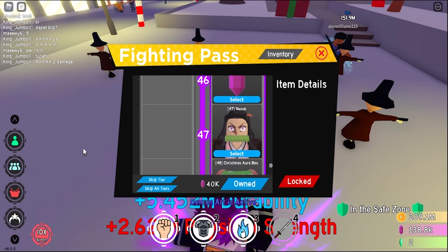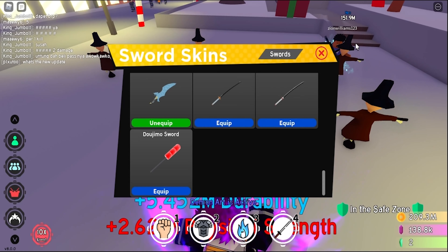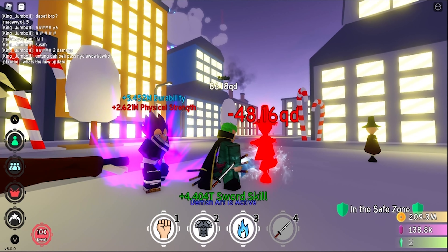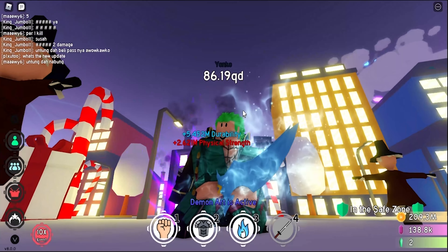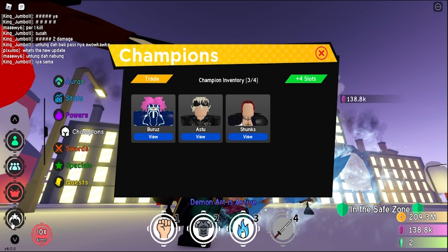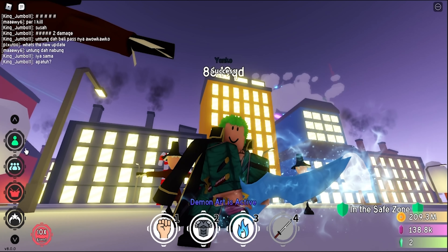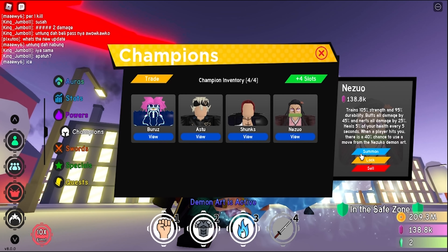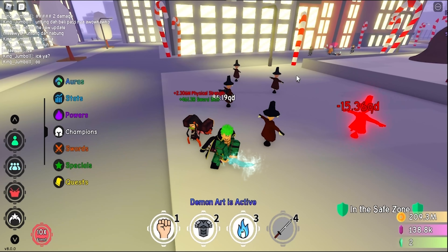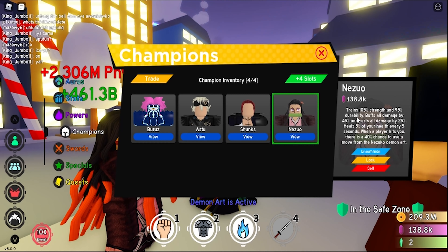Next up we have a Nezuko Champion and an Ice Crystal Dagger skin. The skin actually looks pretty cool. That looks really nice — really like how they made that. Big shout out to the developers for spending such a long time to make such a good game. Let's go to champion and get Nezuko. I think after this it's Gilgamesh and the new Sasuke — that's really cool because I was watching a teaser and it's like Amaterasu in his final Susano form. Nezuko's stats: 105% strength, 95% durability, buffs damage by 45, nerfs damage by 25, and heals 5% of health every five seconds — that is pretty neat.